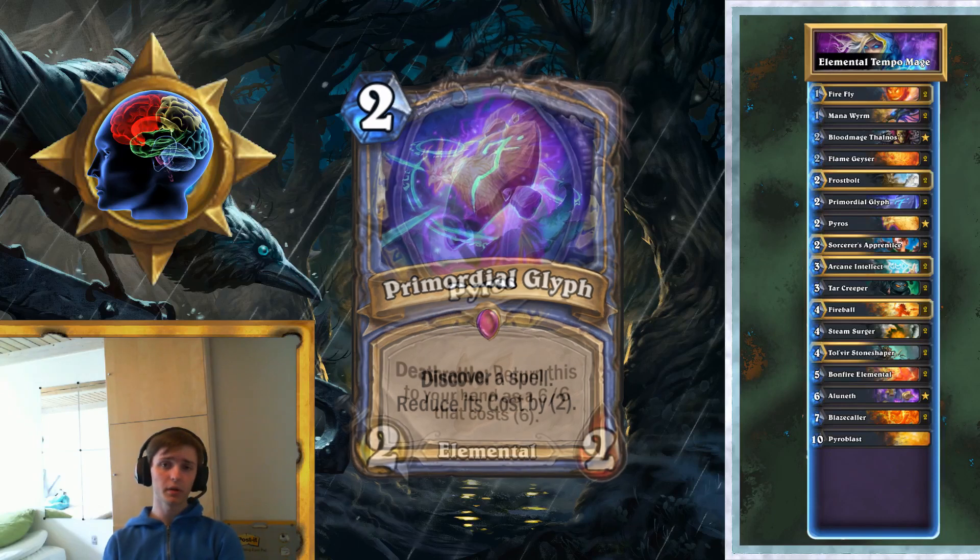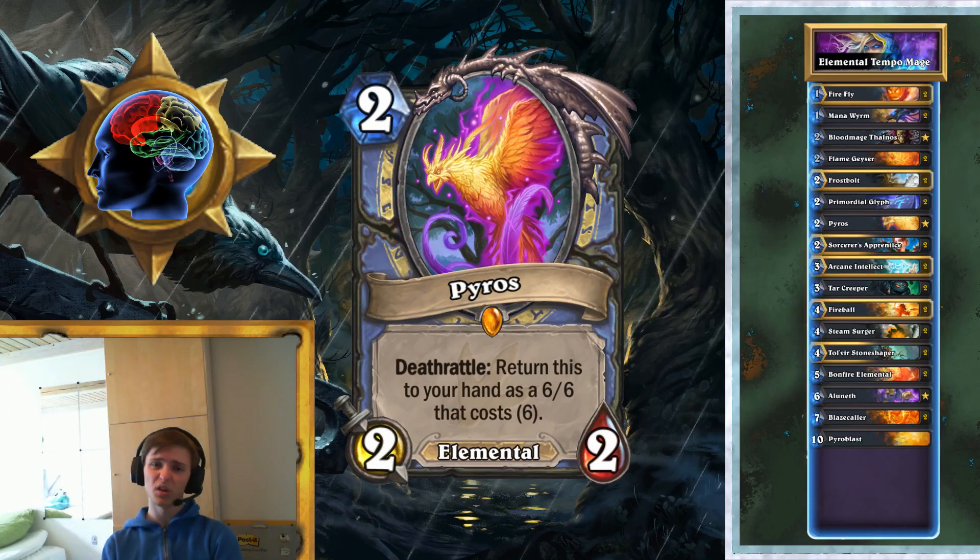Then we've got Pyros. He's in there for value, because you get a lot of value out of playing three big elementals — well, the first one's not big but the other two are — and he helps trigger those elemental triggers. Just like Thalnos, he's sort of a replaceable card and I feel like sometimes he's a little bit too slow. I would suggest Amani Berserker, or just about anything in place of Pyros.